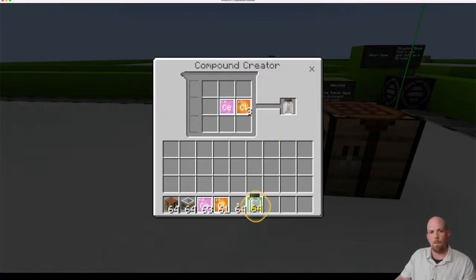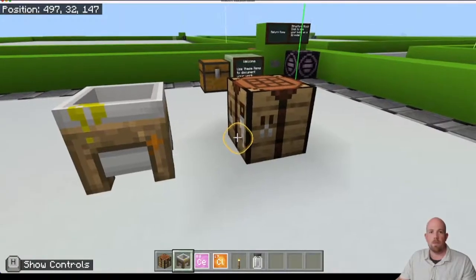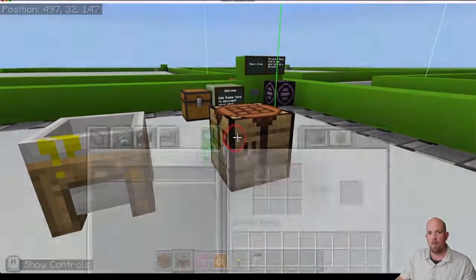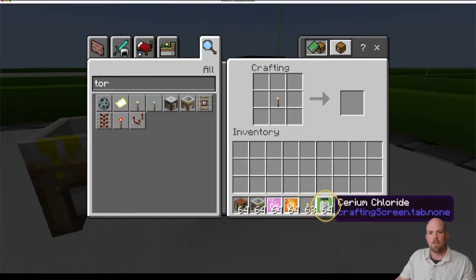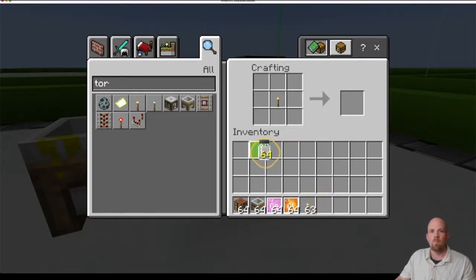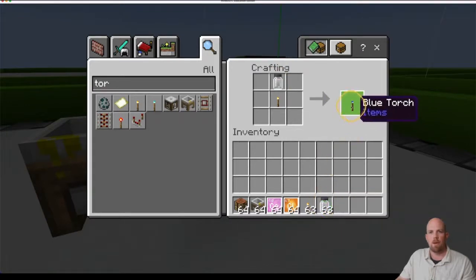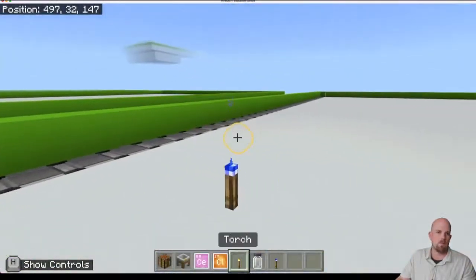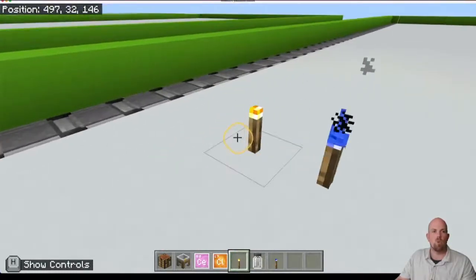I'm going to pull that cerium chloride out and put it into my hot bar, then close this down and come over to the crafting table. Right click to open the crafting table, grab my torch and put it in the middle — right-click to drop just one torch. Then pick up the cerium chloride and place it above the torch. And there is my blue torch! I can pick that up, put it in my hot bar, and place it. Blue one done — you might even do a little spectrum with the traditional torch alongside it.